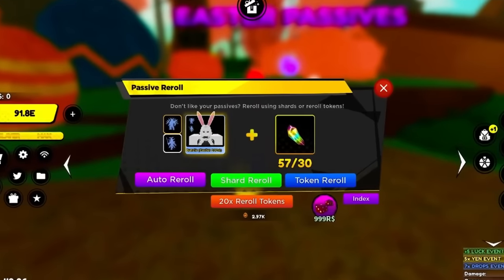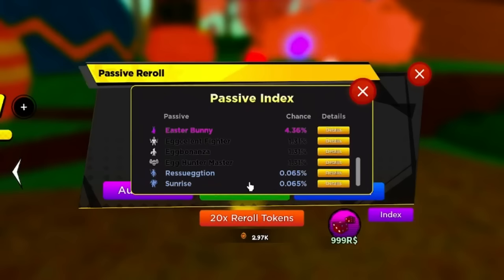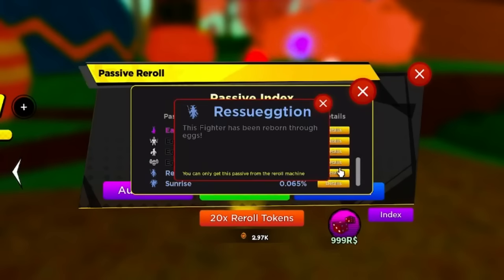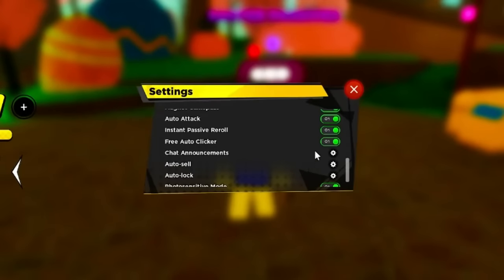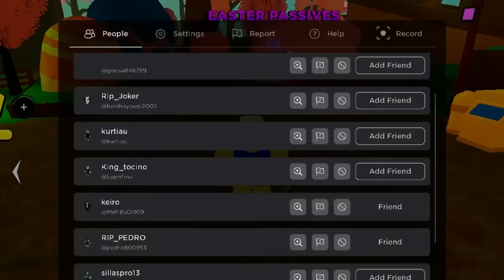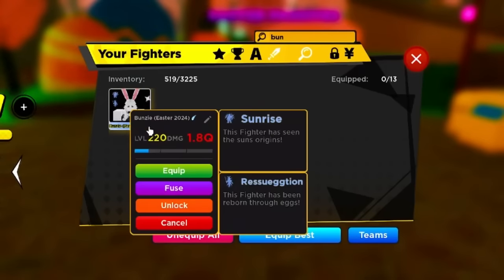As promised, we got one of each passive - the top one is Regsurrection and the bottom one is Sunrise. Regsurrection says 'this fighter has been reborn through eggs' and Sunrise says 'this fighter has seen the sun's origins.' We got the double divine passive - Sunrise and Regsurrection. You guys want to see how cool they look - we got to turn off the graphics real quick.